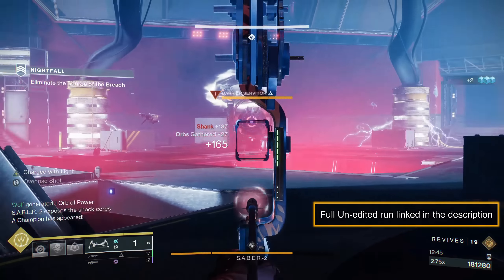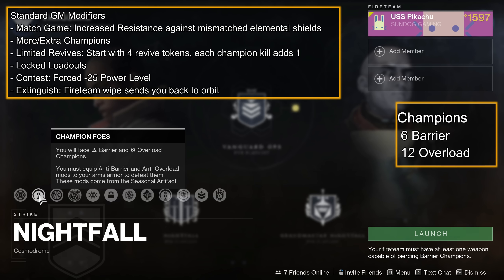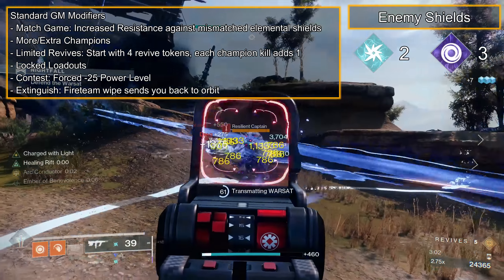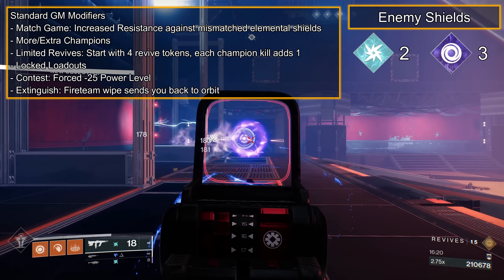With that, let's get started. For the GM modifiers specific to Fallen Saber, you have Arachno, so Fallen Vandals drop Slow Minds when killed, Chaff, 6 Barrier and 12 Overload Champions, Arc and Void Shields, and Arc Burn. There are only two Arc Shields on the non-Overload Fallen Captains, and three Void Shields on the Servitors: one by the Warsat, and two in the boss room before you fight the boss.